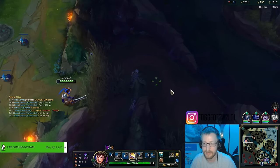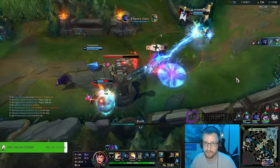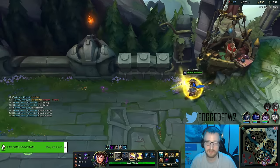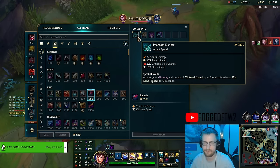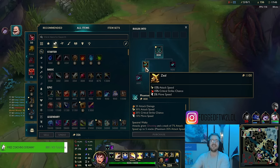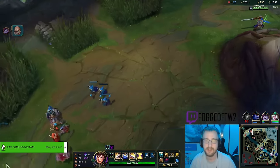Let's build towards our Phantom Dancer. Phantom Mancer got a little bit of a buff a while ago because the build path was massively improved — at the beginning of the season it did not build out of Zeal. Now that it builds out of Zeal, this item is so good: the attack speed, the crit chance going into your spin dealing extra damage, and the move speed — you're going to be able to stick to everybody.